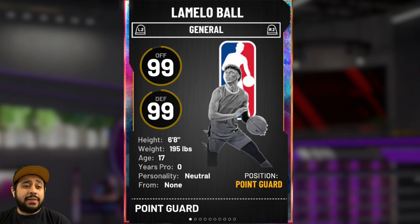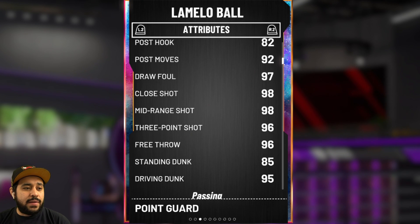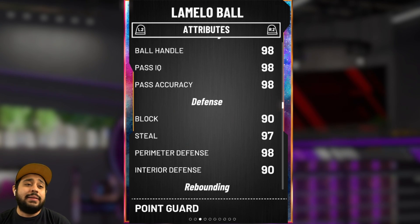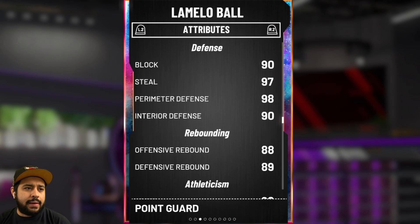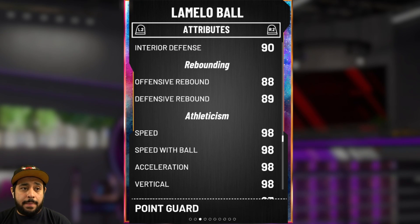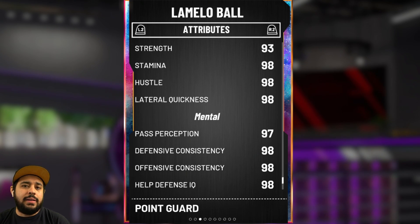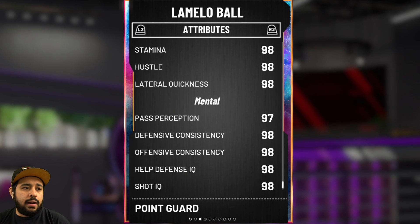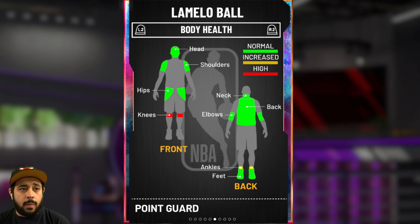This man right here is 6'8", a point guard. This card is going to be pure cheese. Look at the three-pointer — 96. The post moves — 92. Really, 2K? 95 driving dunk. 98 ball handling. The passing — oh my, he literally maxed out. Block is a 90. 97 steal. Yeah, we're going for some cookies. The rebounding is great; I feel like the rebound might be the worst thing about him — 88 and 89. 98 speed, 98 speed with the ball. This man is going for nearly 4 million MT at the moment.